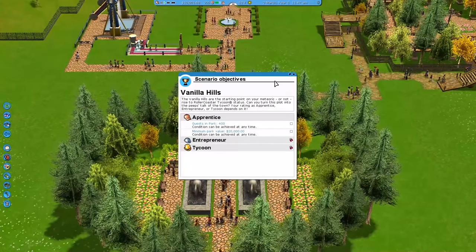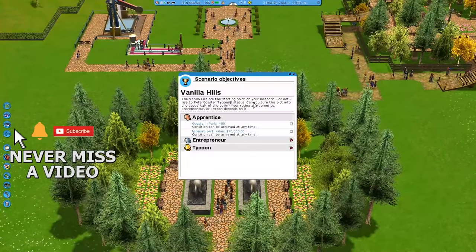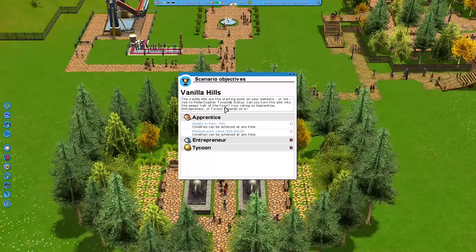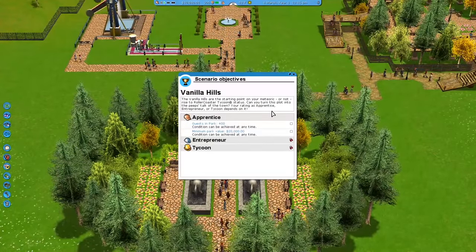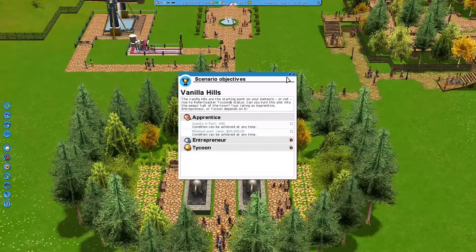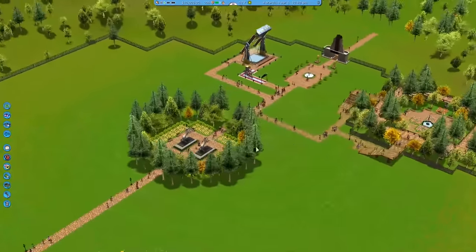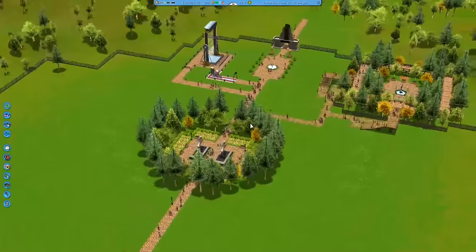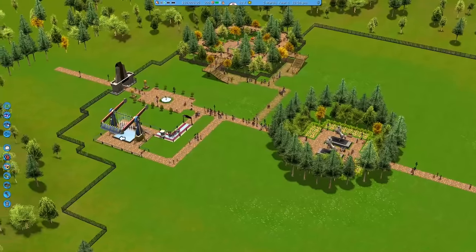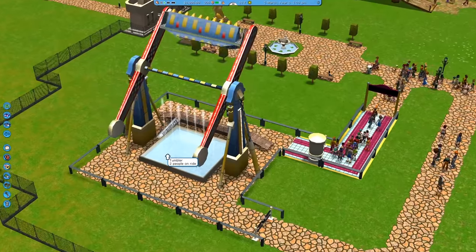Here we are, Vanilla Hills. The Vanilla Hills are the starting point — welcome to the Mediocre channel. Let's see: Rise to Roller Coaster Tycoon status. Can you turn this plot into the peeps' talk of the town? I can already see the first things that need to go. We've got to get rid of these trees in the middle, and we need to get rid of the little forest up here. We have a pretty decent ride here — the little thing that goes over the water, also known as the tumbler.